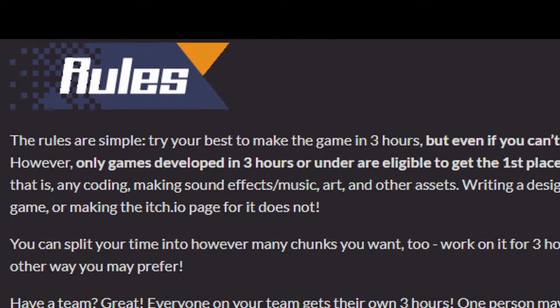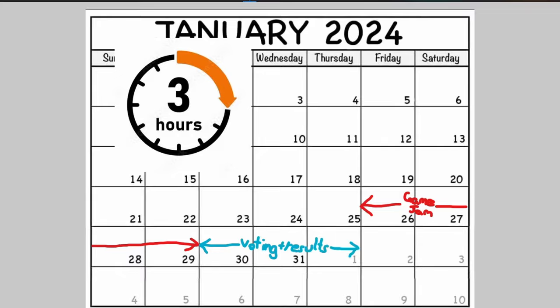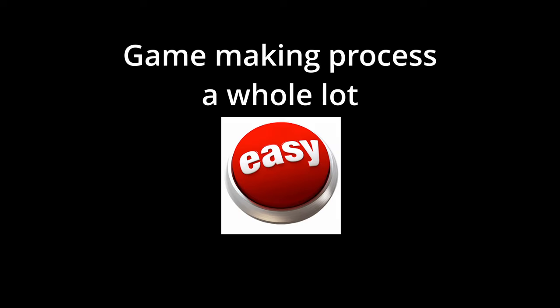The rules on Tri Jam are pretty lenient because you're given a full weekend to make a game in three hours, giving time for breaks and such. The designing and building process is not included in this time, meaning you can plan everything out as in-depth as possible to make the game making process a whole lot easier.